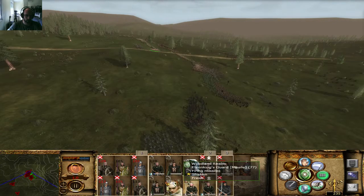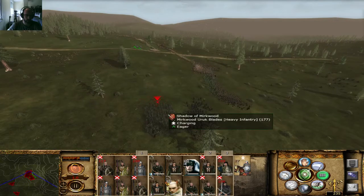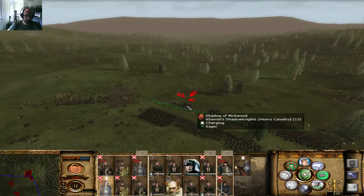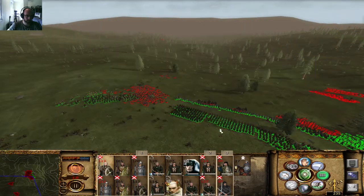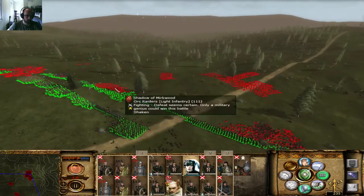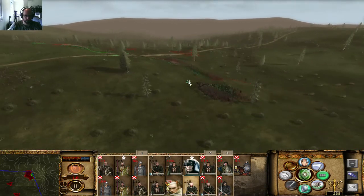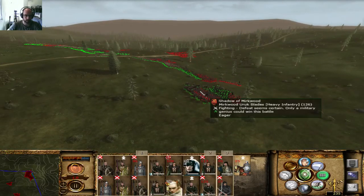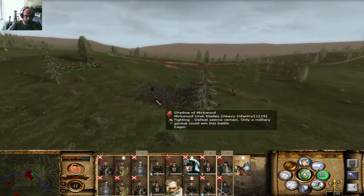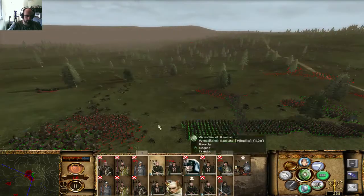I'm going to attack here because these guys are just swarming over there. As long as the general dies easily I think I'm doing just fine. This guy — let's fight here. Woodland Scouts, I really need you to go against this Marquod Woodblade. They will do the damage required with just a couple of charges. These guys are suffering because of all that pressure, but they'll fight to the bitter end.